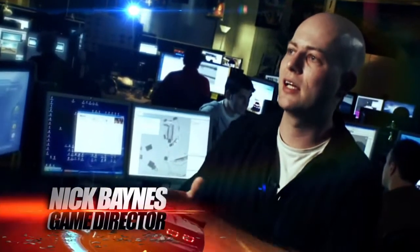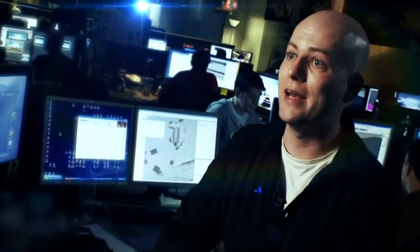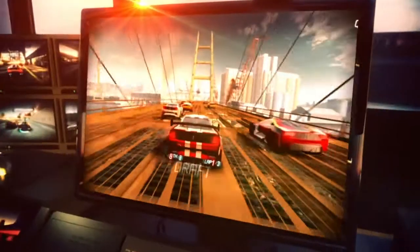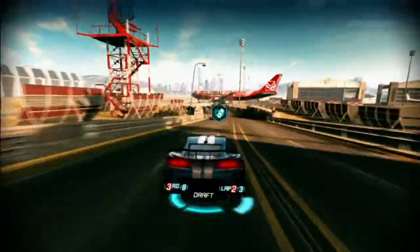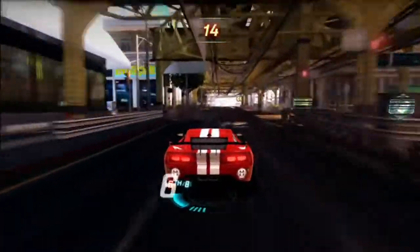The really cool thing about our tracks is that each track has far more content than any other racing game's track. In a regular racing game, when you race track number one, you can play that game for 20 hours, go back to track number one, and it's still the same track. In Split/Second, as you go through the game, you can unlock these new power plays.